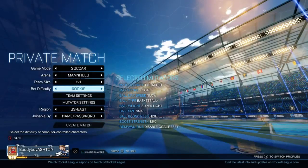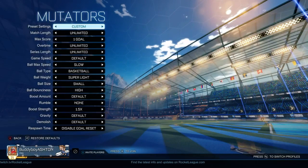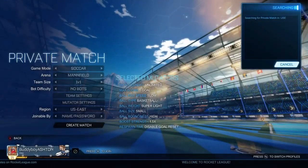First, go to private match and create a private match. You want to copy all my settings right here — set it on 1v1 with bot difficulty to no bots. Copy these mutator settings, set max score to one goal. Make sure it's on name and password, then just create the match.